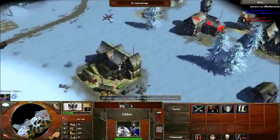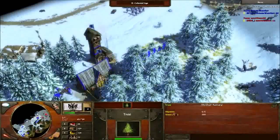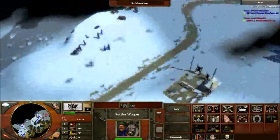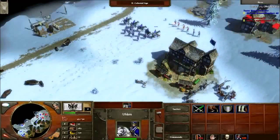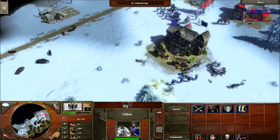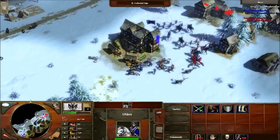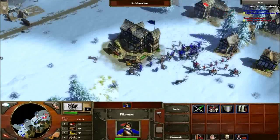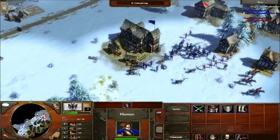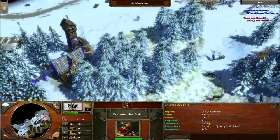I have more pike than he has cav — there's no way he can mass cav that quickly. Put some villagers onto food now because you're a little heavy on wood. Here I see a bunch of villagers so I go and shoot them. He's running away so I decide to go for the villagers. I do a decent job getting them.